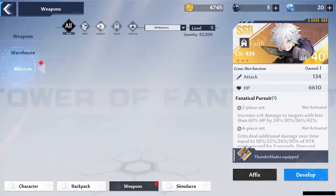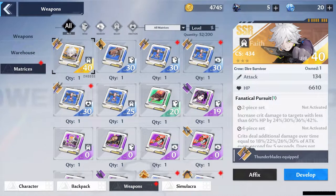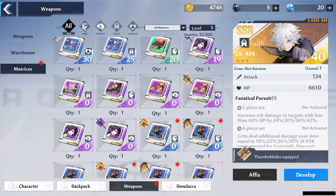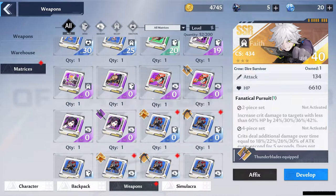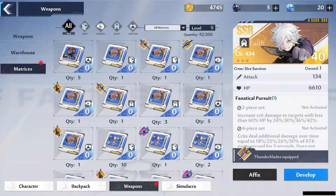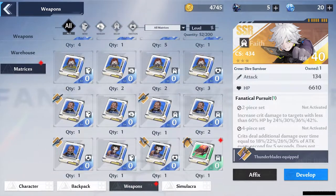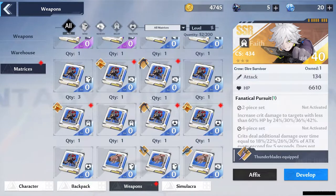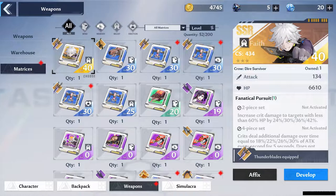Don't ignore your matrix for your various weapons — they'll actually help to increase your CS, which is combat score, and provide a boost to your weapons overall. If you intend on putting a lot of time into the game, you'll eventually get the SR and SSR matrix by just grinding, so it might be worth not overly leveling the blue or green matrix and saving your resources for the good ones.